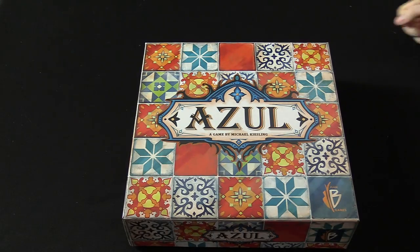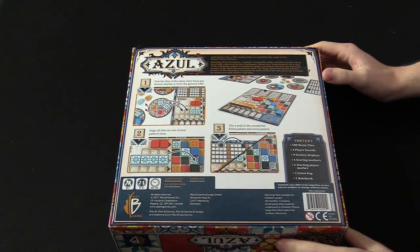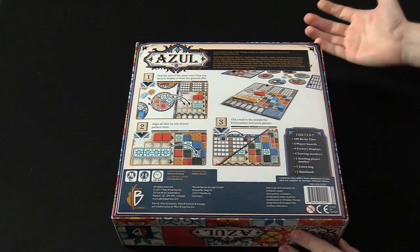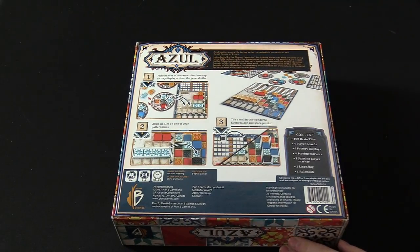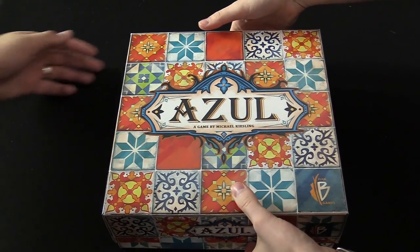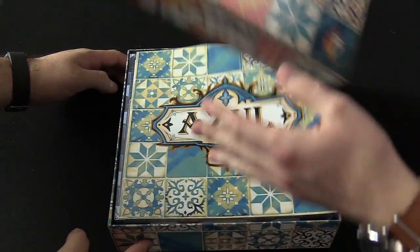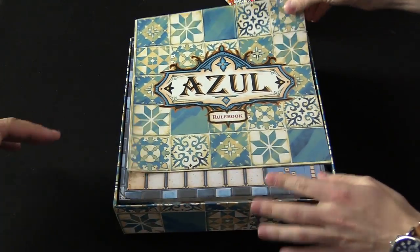Let's take a look inside Azul. It's a kind of pattern-building game, simple and abstract, but a beautiful one at that. It does look really pretty.